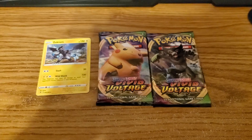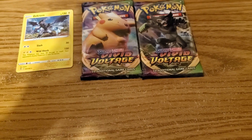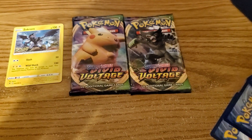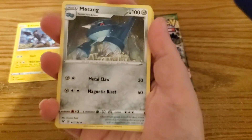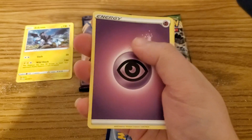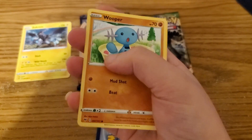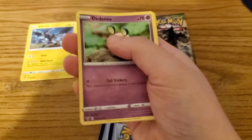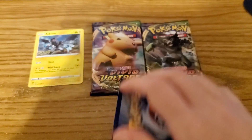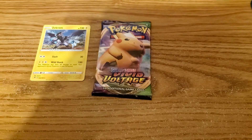Maybe move Zekrom a little bit closer — there we go. Come on, cards, come out of the pack nicely. One, two, three, four — okay: Metagross, Alister, Rocky Helmet, psychic energy, Taillow, Yanma, Wooper — who also evolves into Quagsire — Pikipek, a reverse holo Delmise, and Krookodile. So far the only one that's been a white card is the Zekrom. Okay, let's do the other Zaroid one.